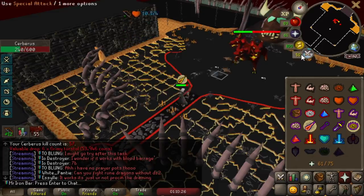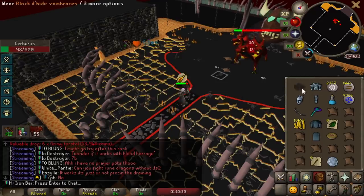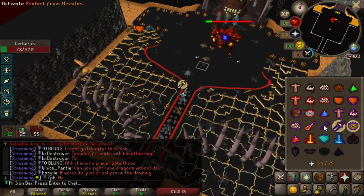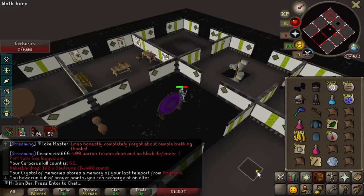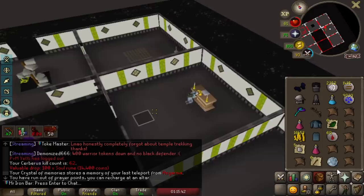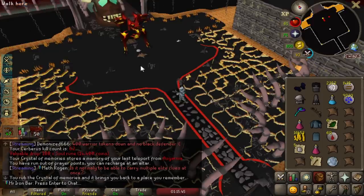Oh, 10,000 XP drop! Blowpipe 48-48? Yes, dude! I did it again, boys — we did it again, the 48-48! Sol Runes — first Sol Runes! Hell yeah, dude. This is what happens: complain about not getting Sol Runes and you get Sol Runes. First one, boys! Let's go.